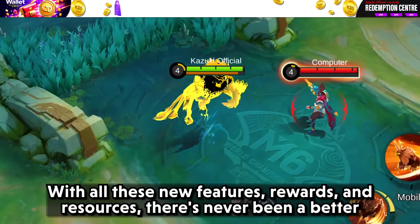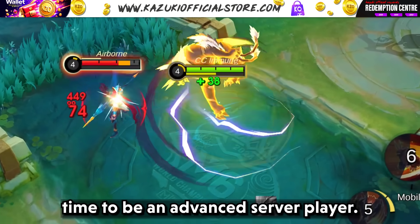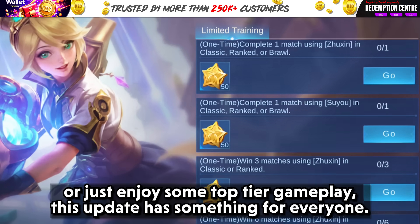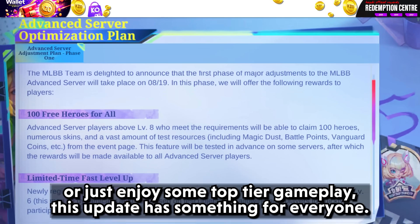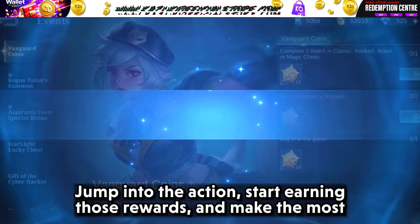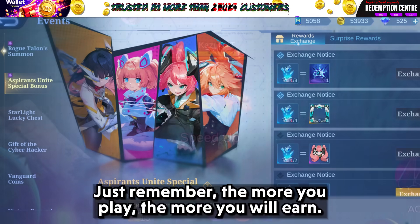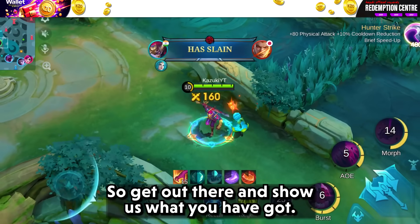With all these new features, rewards, and resources, there's never been a better time to be an advanced server player. Whether you are looking to test out new heroes, collect Vanguard Coins, or just enjoy some top-tier gameplay, this update has something for everyone. So what are you waiting for? Jump into the action, start earning those rewards, and make the most out of this incredible update. The more you play, the more you will earn — so get out there and show us what you've got.